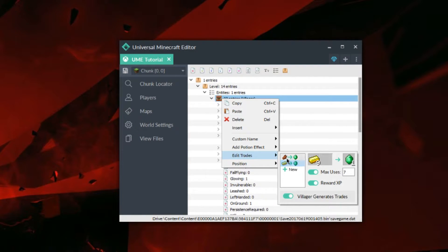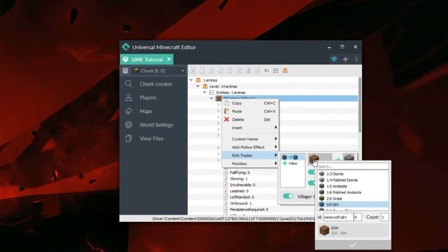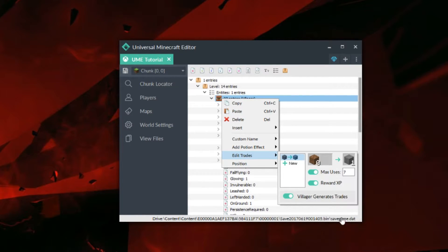So I'm going to delete these trades and add my own new one. By default it offers one dirt for one stone. What we're going to do is change it so that we can get it for free by setting count to 0, so we don't need any items and we're going to get a barrier block in return.